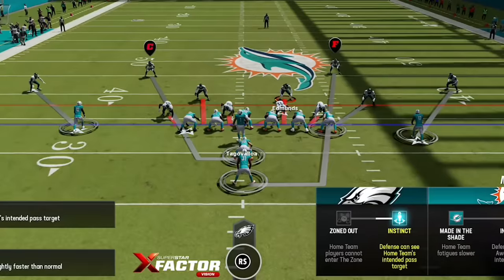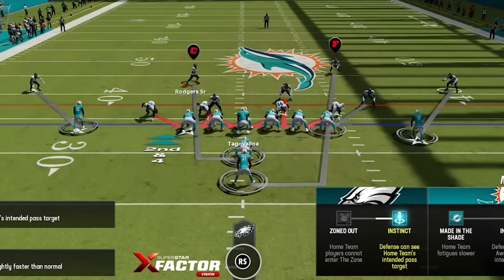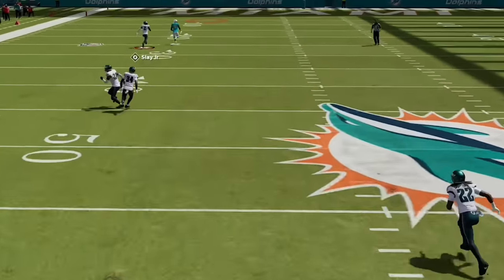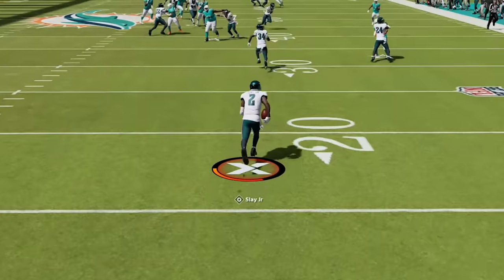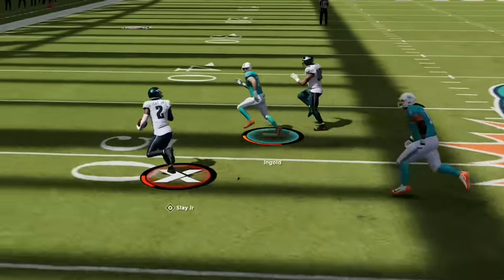On the next play he comes out under center again, so I spread the line and switch to the LB Blitz — sending both linebackers to clog those lanes. Only this time he passes deep to Tyreek Hill, but it's underthrown since Tua has a water pistol, and we get another interception, returning it all the way back to field goal range as we almost had a touchdown.